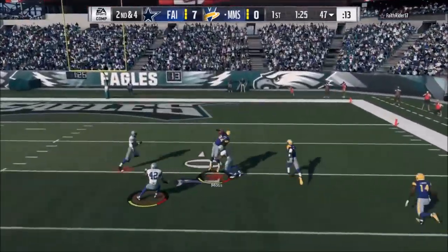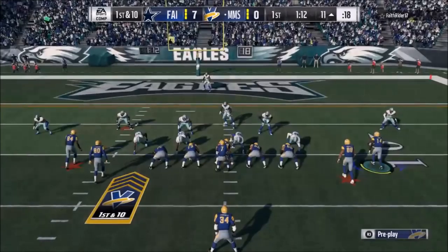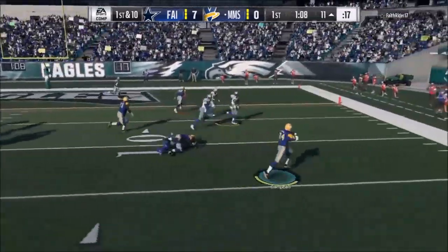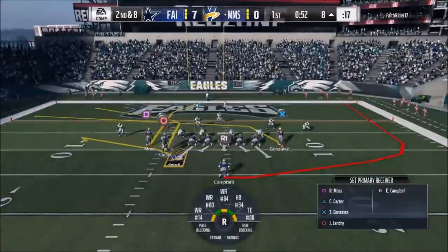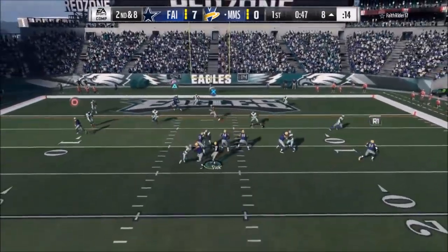Here we are rolling out — this is my one-play touchdown. I don't know what happened there, he really didn't get the ball out. Luckily Randy Moss is the best receiver in this game. If you got Calvin Johnson, I hate to say it, but Calvin Johnson is crap compared to Randy Moss. People in my Facebook group are straight up telling me that too, so it's not just me.